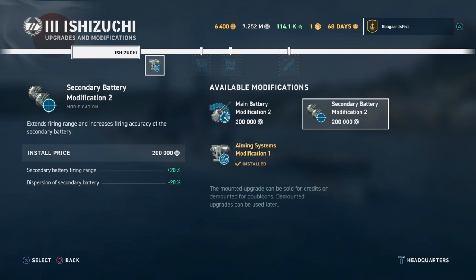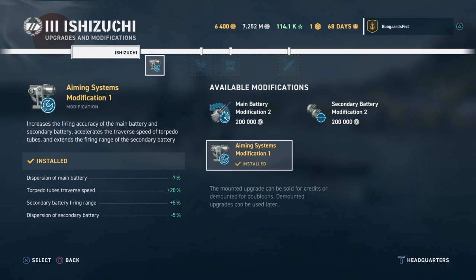Secondary Battery Mod 2 is more viable for battleships since we're going to be playing close in more often, although cruisers will find themselves in close quarters combat occasionally as well. A lot of new players do underestimate how effective the secondary battery can be at close ranges, so pay attention when you're playing and see how much damage those are putting out. I think it's something to consider especially on battleships, but personally I'm just always going to be using Aiming Systems Mod 1 - I'd probably use it 19 out of 20 times.